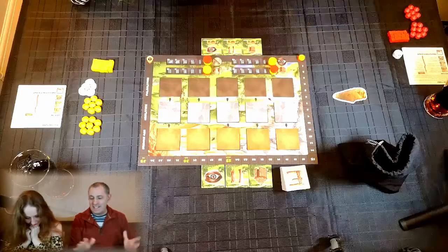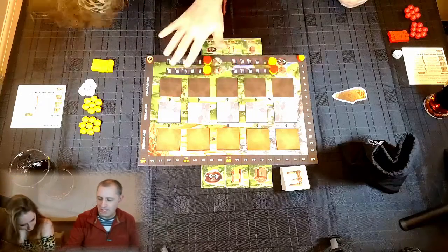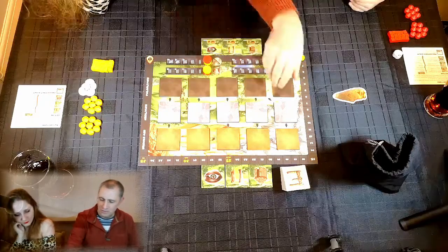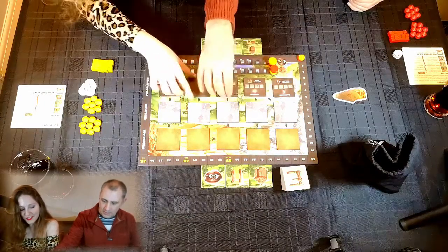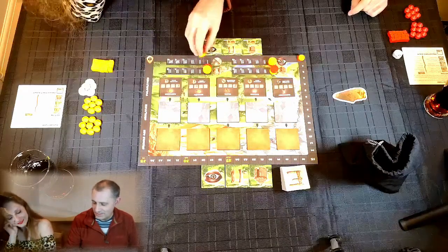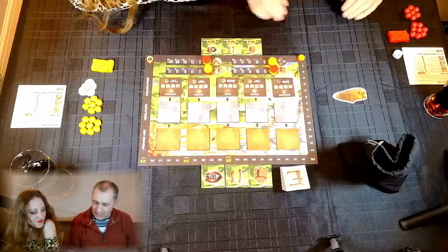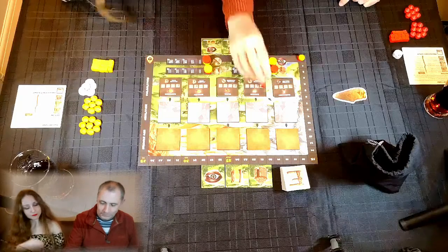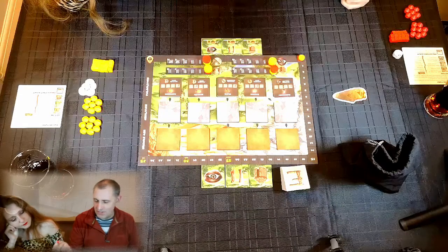Let's go through the game. During setup you're placing technology tiles on the board — you've got Wooden Age, Paleolithic, Stone Age, Neolithic and Bronze Age technologies. At the start of the game we flip over all the bottom ones. During the game we advance these technologies, and once we claim a technology using one of our cubes, we reveal the technology directly above it.